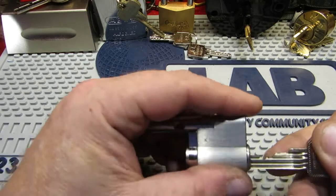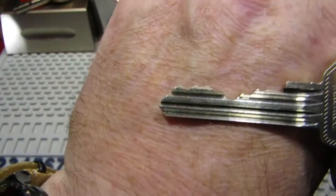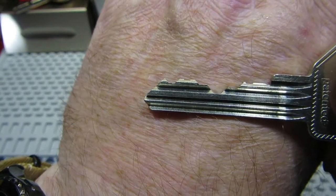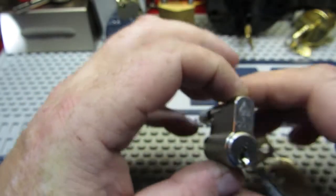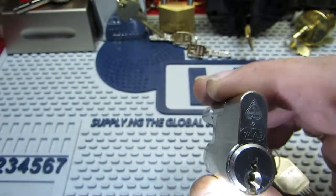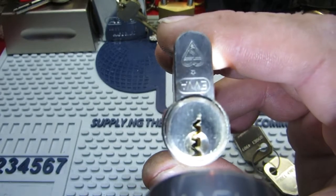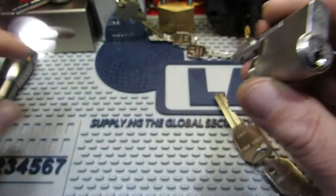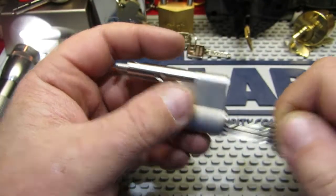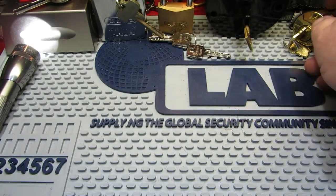Then we have an EPS — that first one was five pins, this is six pins with quite nice bitting on it and lots of warding. No luck with that one yet, so they are both on the list.